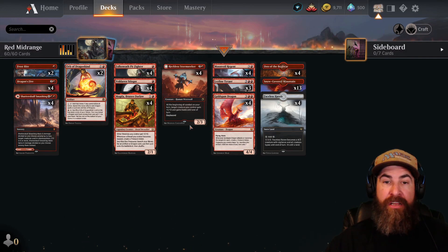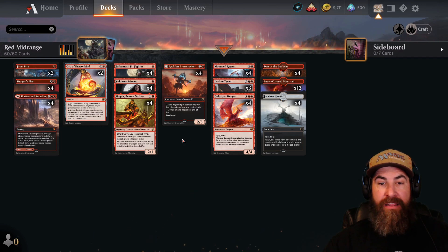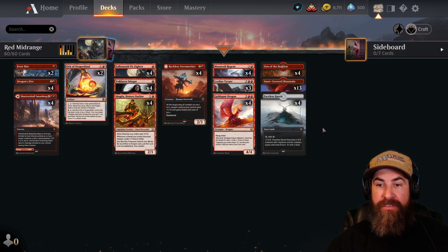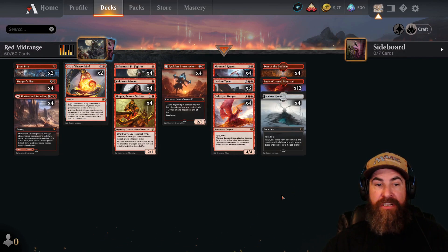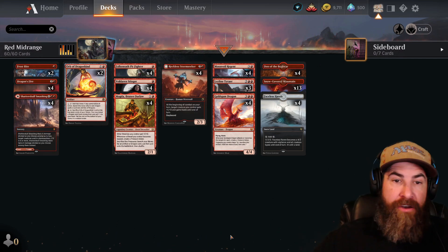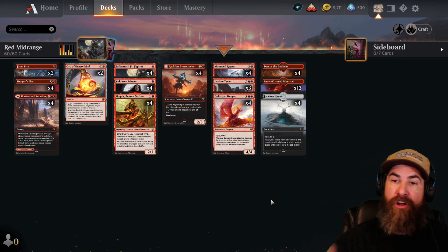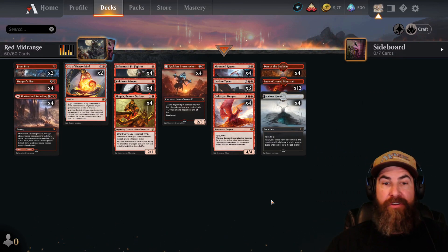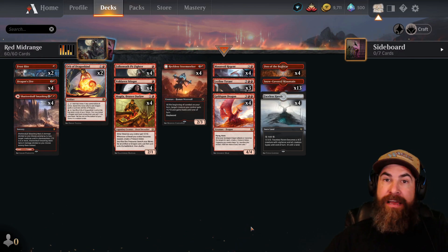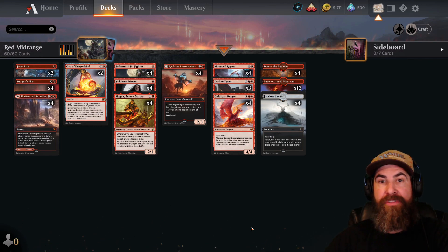For lands, we have four copies of Den of the Bugbear, thirteen snow-covered mountains, and four Faceless Havens. Your opponent is going to try to board wipe you or take out all your creatures, and Den of the Bugbear and Faceless Haven are both really good ways to keep pressure on the opponent and finish out games. That's the deck — we got a couple of games on the play doing pretty good, then we took it out on the ladder. You'll want to stick around for the summary at the end.